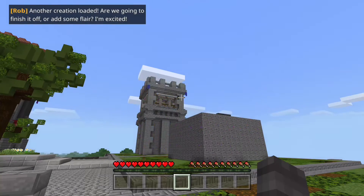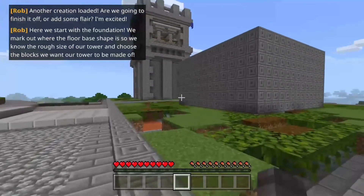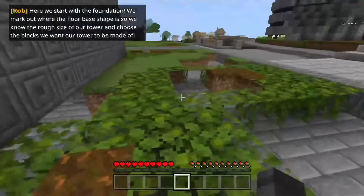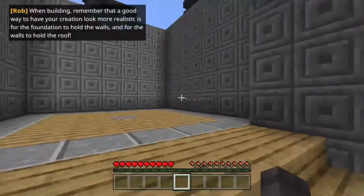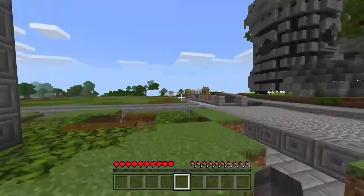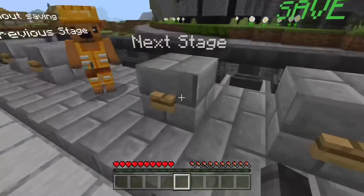Another creation loaded. Are we going to finish it off? We're adding some flair. Here we start with the foundation - we mark out where the floor base shape is so we know the rough size of our tower and choose the blocks we want our tower to be made of. Remember that a good way to have your creation look more realistic is for the foundation to hold the walls and for the walls to hold the roof. Is it the same spiel every time?